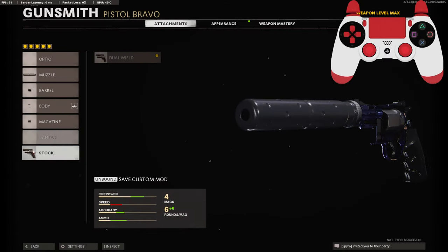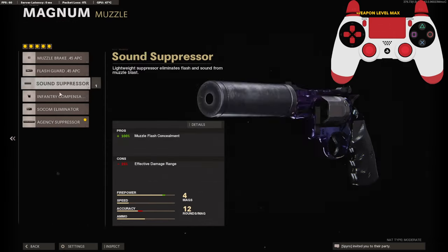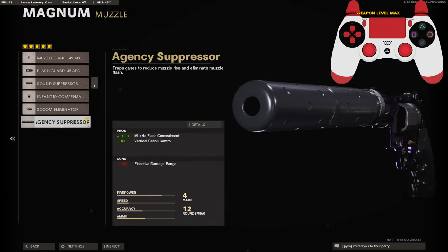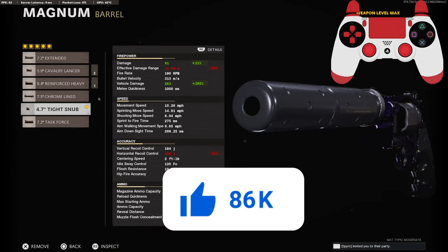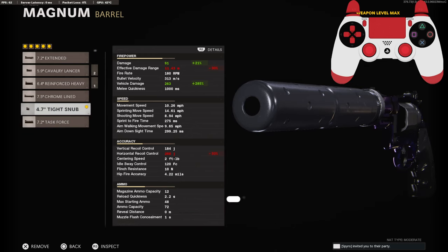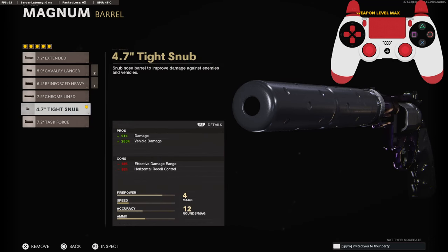Obviously we are running the Dual Wheel Magnum, so you're going to need to go down to the stock and select Dual Wheel. On the muzzle, I am using the AGC suppressor to stay off the minimap and for the vertical recoil control. On the barrel, I am using the Tite Snub Barrel. This barrel gives you the most amount of damage, and it takes away your effective damage range just a little bit.